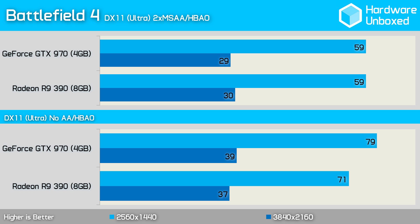Battlefield 4 was tightly contested at 1440p — both graphics cards rendered 59 frames per second with two times MSAA enabled. Disabling anti-aliasing played into the hands of the 970, which was now 8 frames per second faster than the 390 with a buttery smooth 79 frames per second.